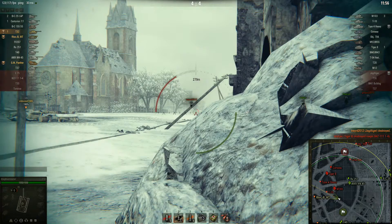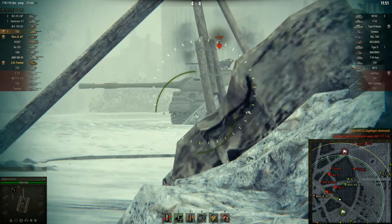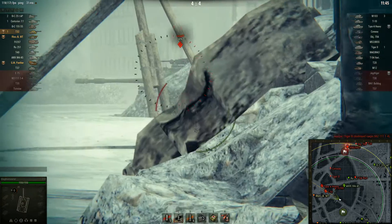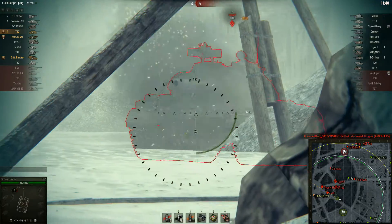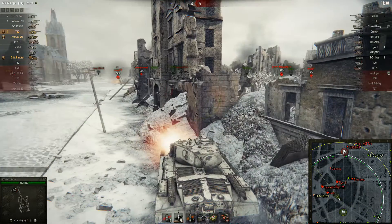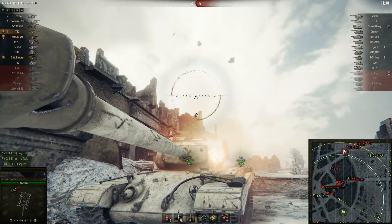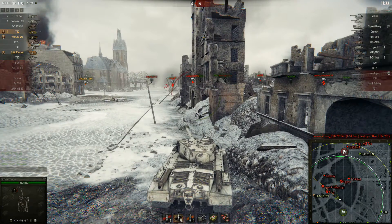I fire a premium round into the T10's turret — 293 damage. I'm still looking for shots; he gives me his lower plate — yes please, thank you very much. Here's what's so fun about the T32: I'm using this cover to protect the entire front, so he can only shoot at the side of my turret — and he bounces. Now it's going to be myself versus a Conway, a Type 4, a T10, and an M103.